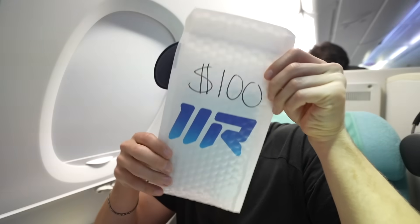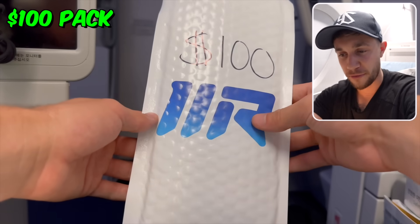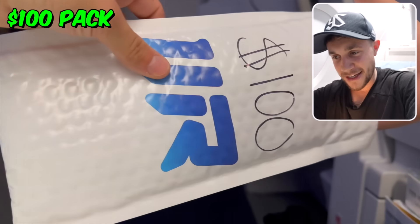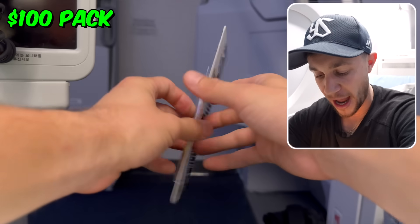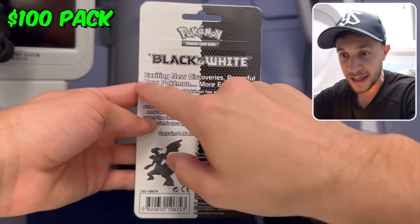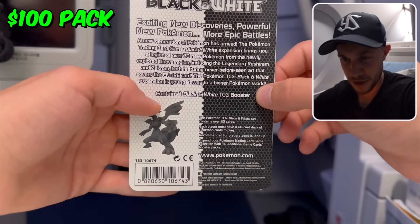What's better than $50? It's $100. Look how cool this is — these are our own Mystic Rips bubble mailers. We've actually been doing a lot of rips and openings on TikTok because they have a live selling feature now. We've been sending all people's packages in our own Mystic Rips envelopes, so check us out on TikTok if you're interested. In the $100 pack — oh, it's big. Black and white base blister pack, dude. This is like the original hanging-on-the-thing blister pack. Contains one Black and White TCG booster pack. Exciting new discoveries, powerful new Pokémon, more epic battles.